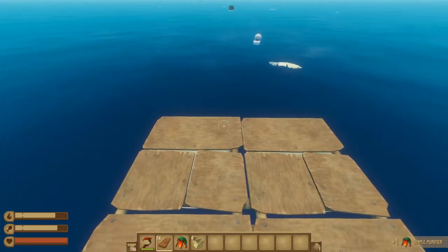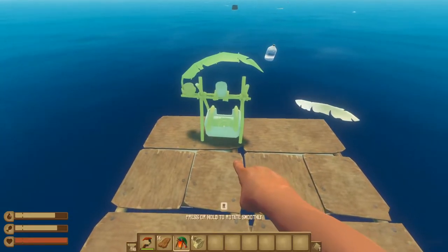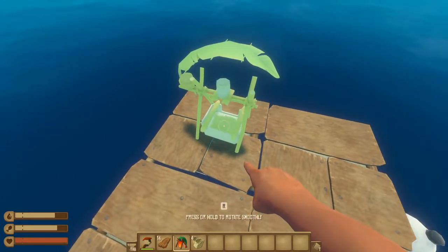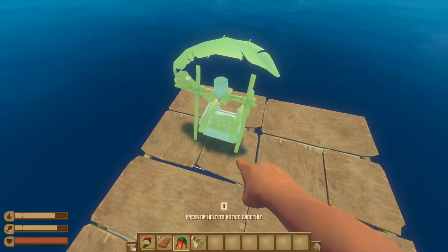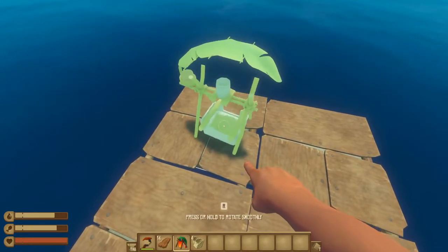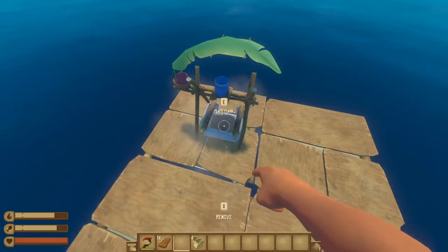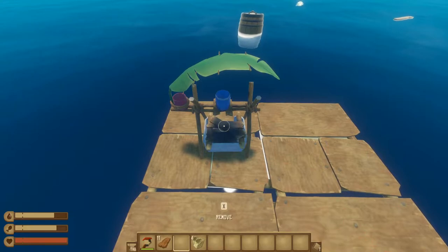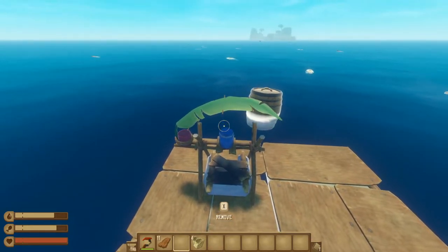The next step is to place the purifier on your raft. Do this by putting it on your hotbar, selecting it, and looking down at your raft to choose where to place it. You can use the R button to rotate it. Once it's on the raft, you will need to fill it with three planks, and this will allow you to start purifying water.